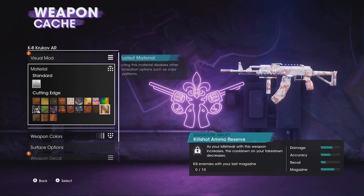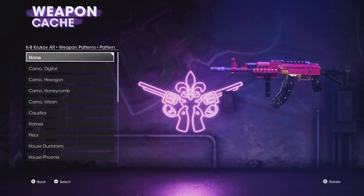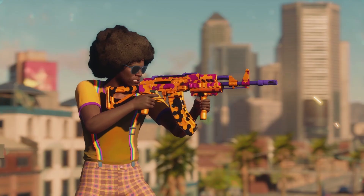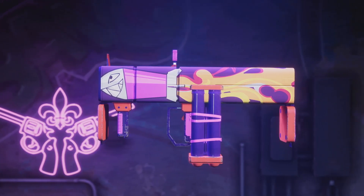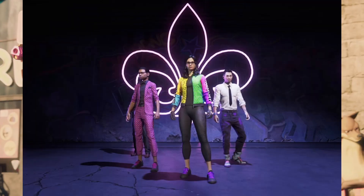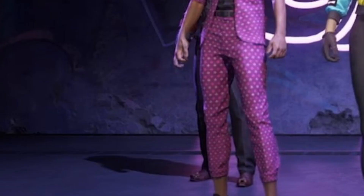There are also superpowers in this game, which makes vehicle use even more interesting. Weapon customization is also there — we can change camo, add decals, and make small detailed changes. We can also customize the gang members Nina, Kevin, and Eli.